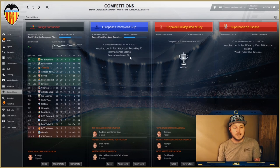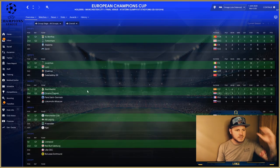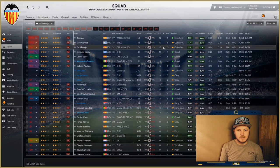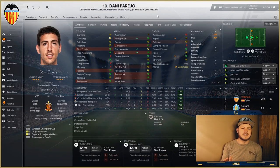Looking at the Champions League group — they were with Bayern Munich, Napoli, and Slavia Prague, which is quite tough. Squad-wise, Rodrigo scored 32, Maxi Gómez got 19, and Danny Parejo had 13 goals and 13 assists in total from the Regista role — including eight goals and eight assists in the league — with four Player of the Match awards and a 7.46 average rating.